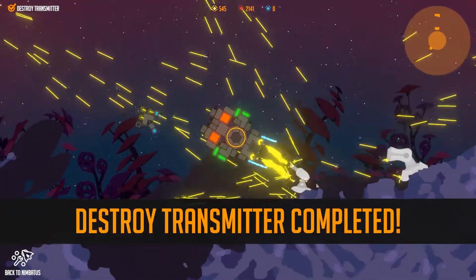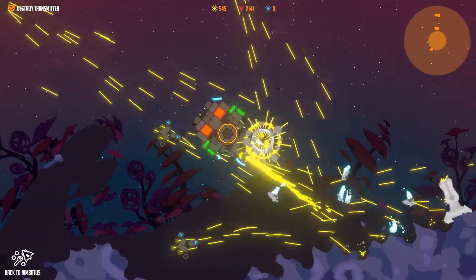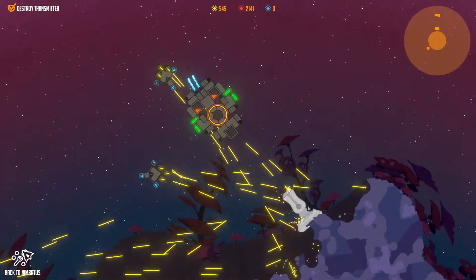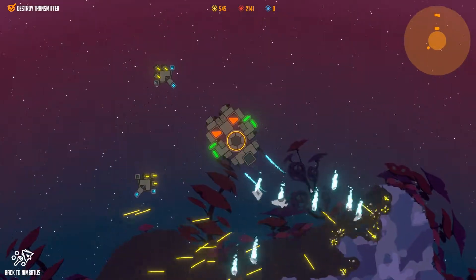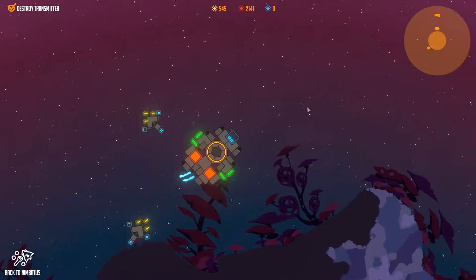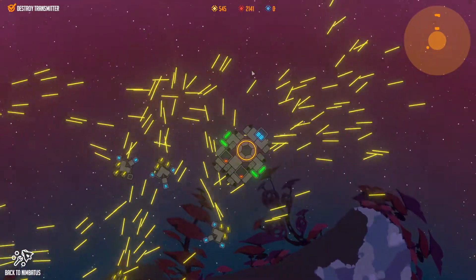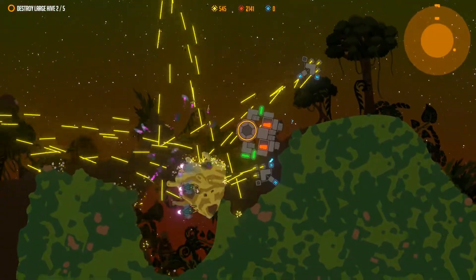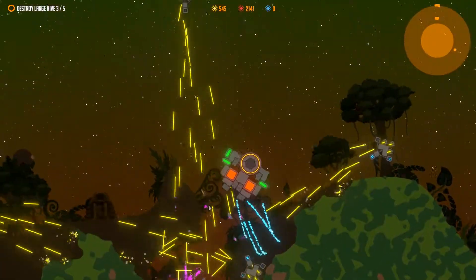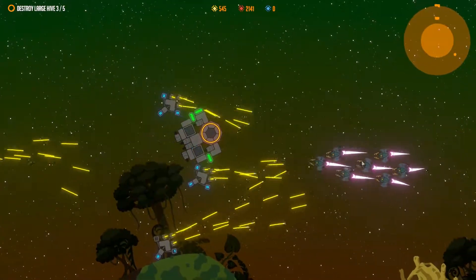Some planets have molten cores you have to be careful of when digging — they'll destroy you if you fly into them. Different planets have different native dangers: some have large bases, some have tons of insects, some have a giant snake. There are cold and hot planets, and of course the arenas, which are a kind of multiplayer mode.